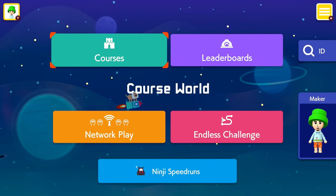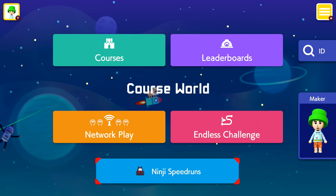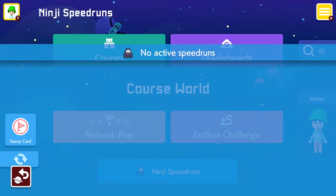Hello ZebraHerd! Welcome back to Super Mario Maker 2! Today we are checking out the brand new game mode added in the version 2.0 update. We started checking this out in the last episode with the new playable character Link from The Legend of Zelda, but now we have Ninji Speedruns.